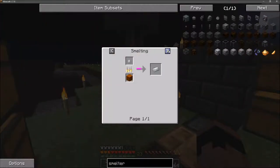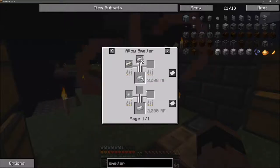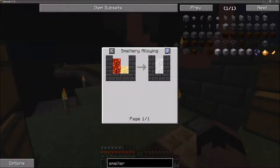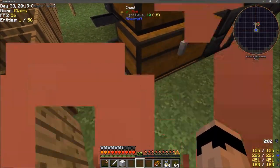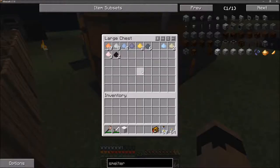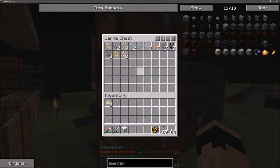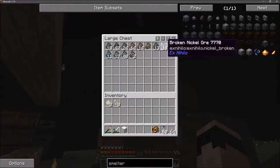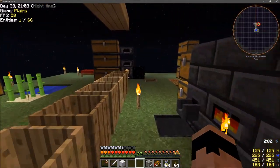How do I make invar? It's one nickel to two iron. Do I have nickel? Copper, aluminum, iron, lead, osmium, silver, tin... only two nickel here, that's not enough. Wait - there's 18 nickel up here! That will work. I need to make some invar.